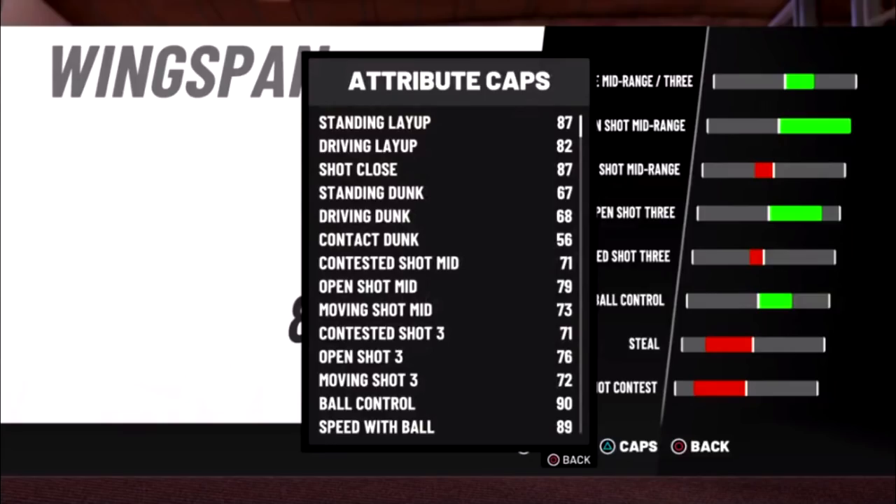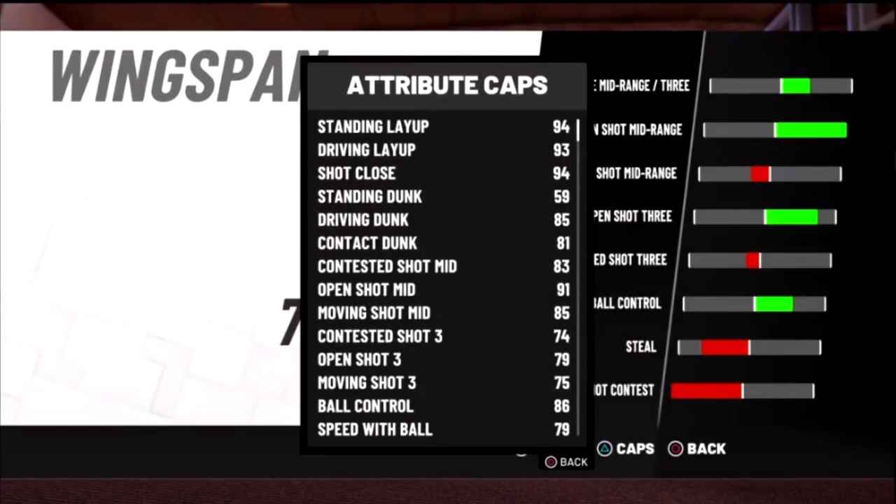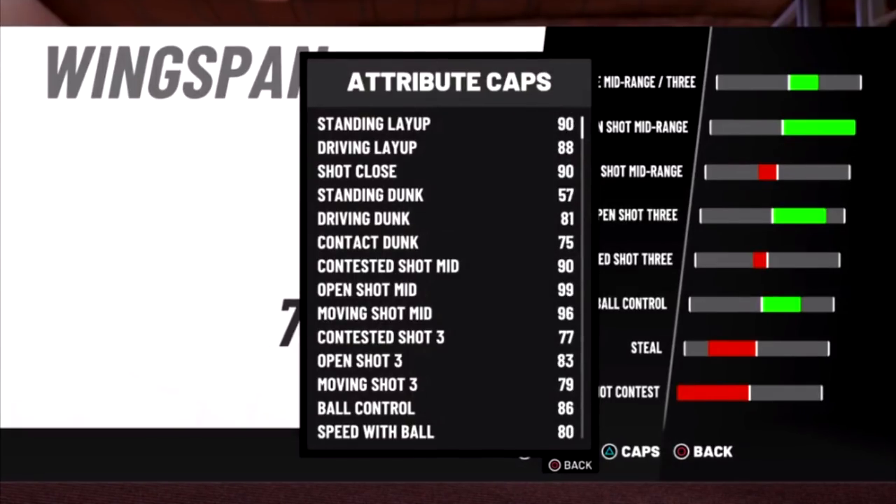The last builds I'm going to show are the super OP builds saved for last. A Shot Creator Slasher at six four with default wingspan - you get an open shot three of 75 and ball control of 86. If you want to speed boost with this build, go lowest wingspan and you get an 86 ball control. So anybody who wants to speed boost with a Shot Slasher can go six four and grind for that 86 ball control. Now, this build is what I think is the most overpowered build in the game - a six foot four pure Shot Creator. It's a GG, I don't know what else to say.